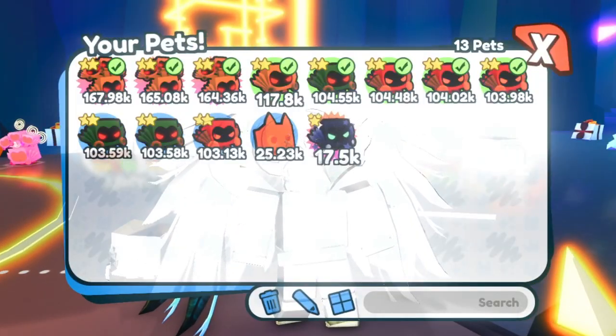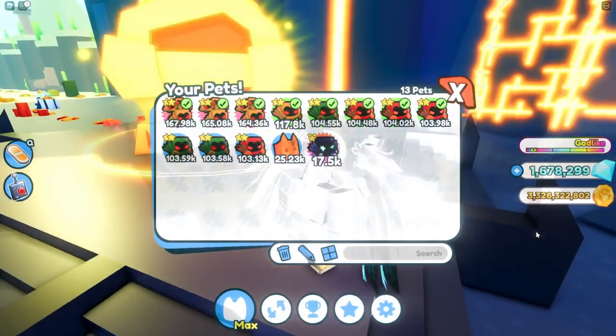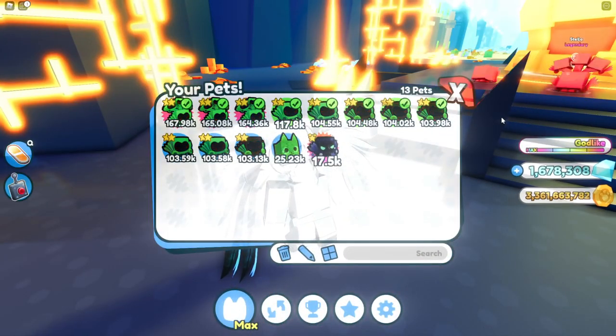One trippy thing I found: whenever I open my pet inventory you can see like the back of my avatar and it's just white. It looks really weird — super crazy.